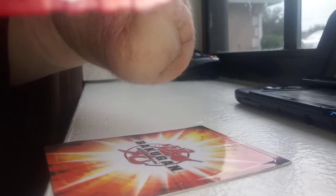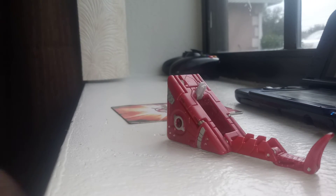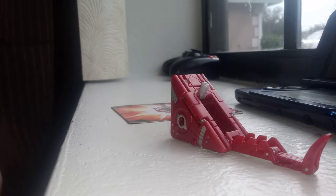He can get into his crotch-and-tail form. Basically, you just turn him back into his triangle form, but leave his tail out. Then you pull up a little peg that lays down in a hole.